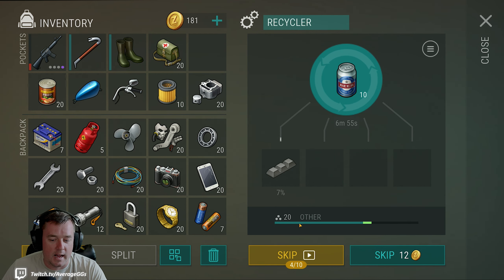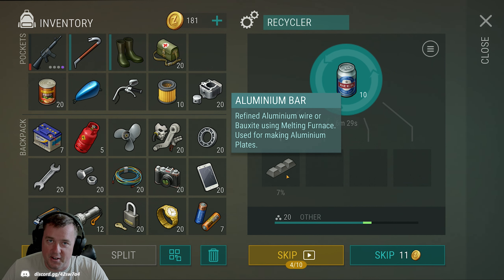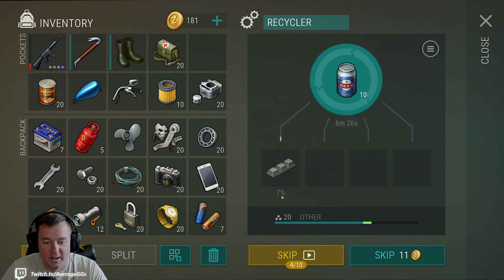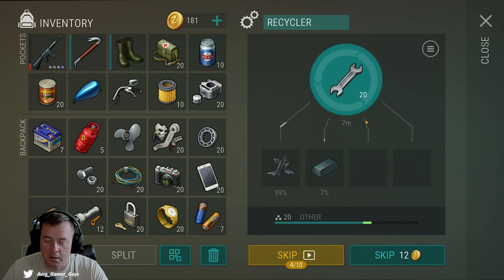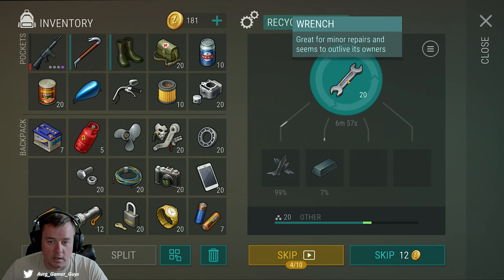One thing that doesn't have a ton of use but is probably really good to recycle is beer — this is actually something I'm going to be recycling a lot in the near future to get our 'Other' category leveled up. You can see that green experience bar — and I should mention that's the experience from breaking down one beer, not all ten in the stack. At level 20 we're at 7% to grab some aluminum, so consider throwing in stacks of beer you might have sitting around. I was also very surprised to find that wrenches can be broken down.